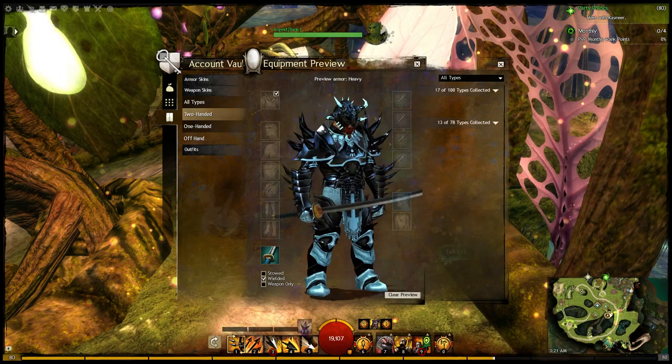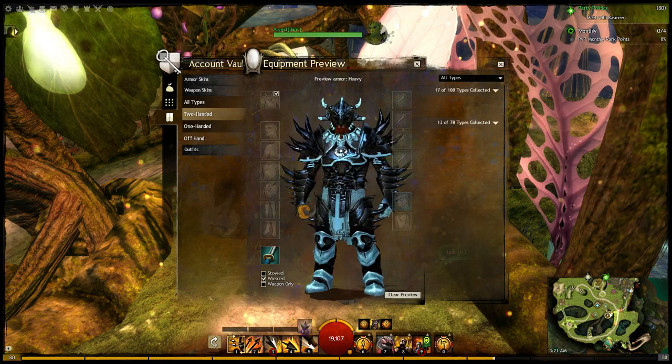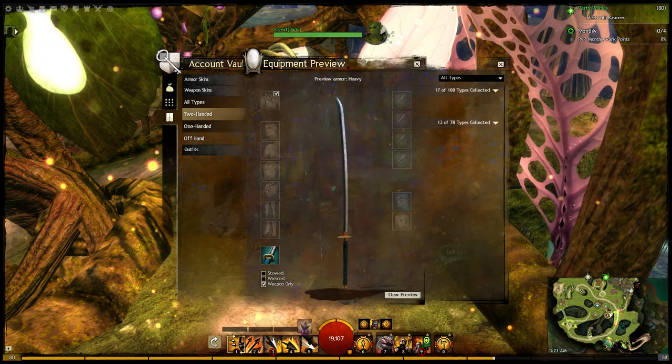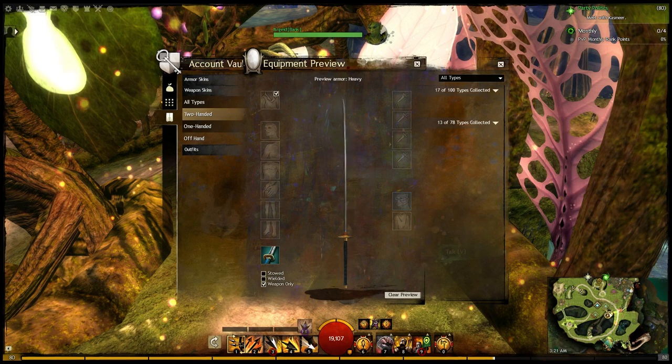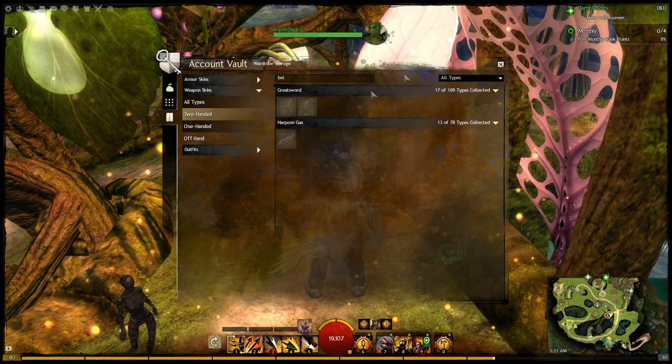And then when we wield it, this is what it looks like. Nothing too flashy or fancy, but it's definitely got a unique look to it, which is cool. And if you want that katana style as you walk around, this is a cool weapon — so you can get that one.